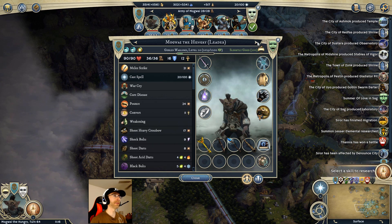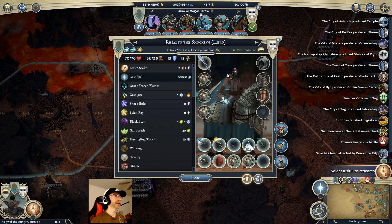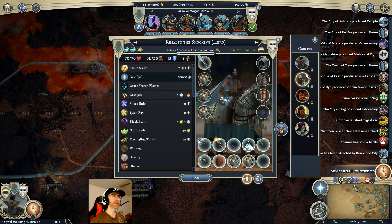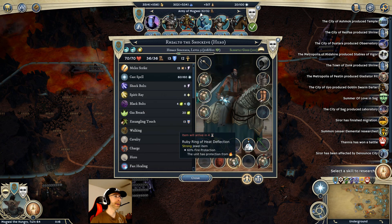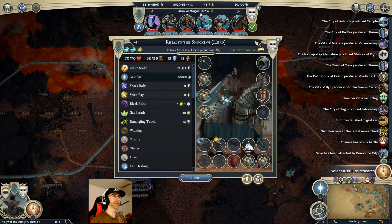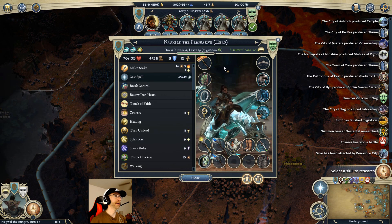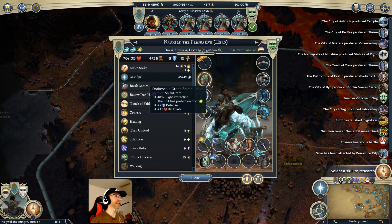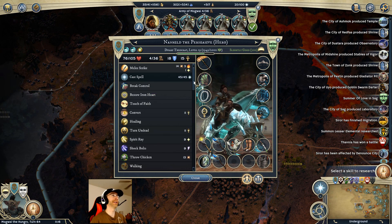Mogwai can hang on to that headgear for the moment, but it's going to get replaced before long. The rogue is good - I'll stick that over there. We're going to take the wizard's staff and send that to Mogwai right away, because it's going to take four turns to get there. That's a big part of the plan. I'm going to shuffle some things in his territory just to group them together.